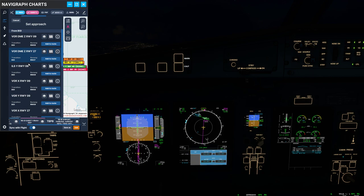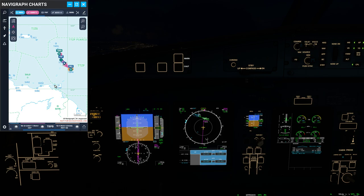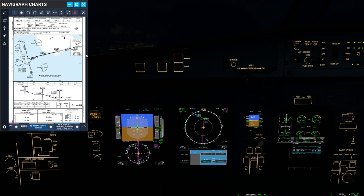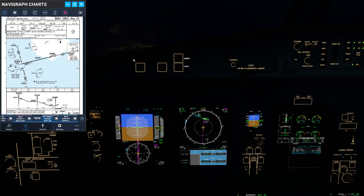We haven't had the approach. The thing is, I've got four places where I have Navigraph charts, so that can be a bit problematic. Alright, final approach. Decision height is 600.